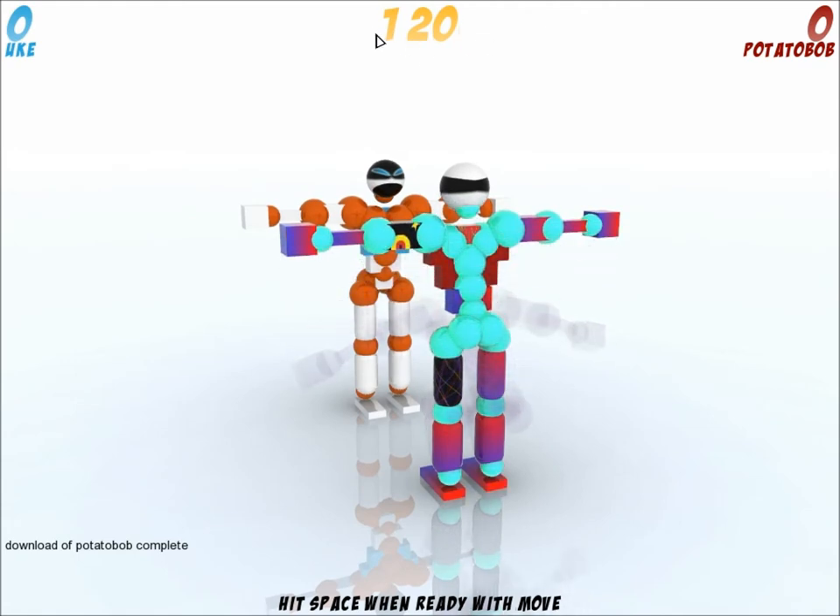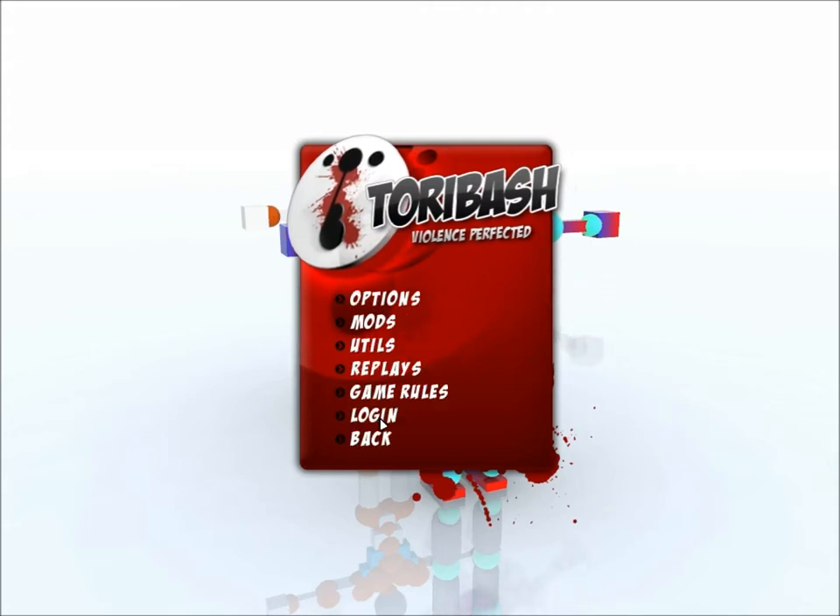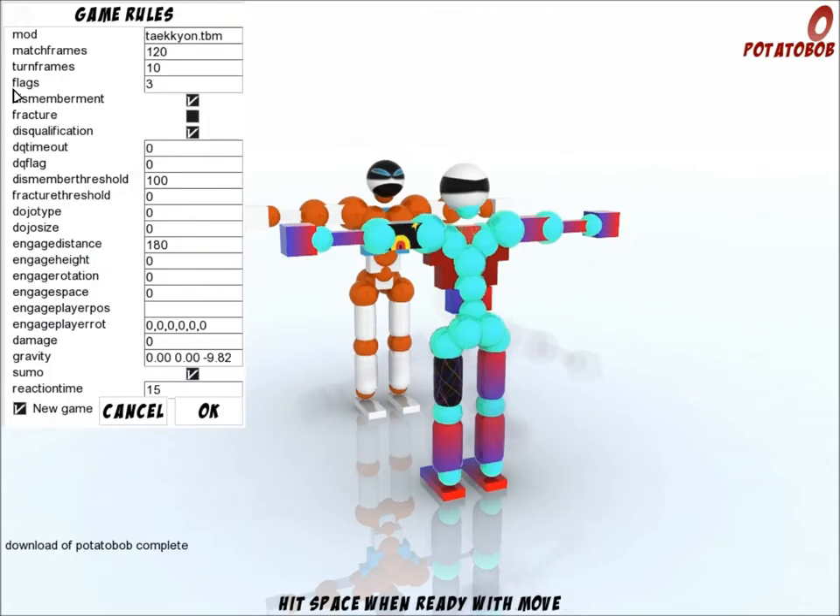Here you see the duration of the match. If you press Escape again and you go into Game Rules, you can see the rules here. You have Match Frames — that's the duration of the match.